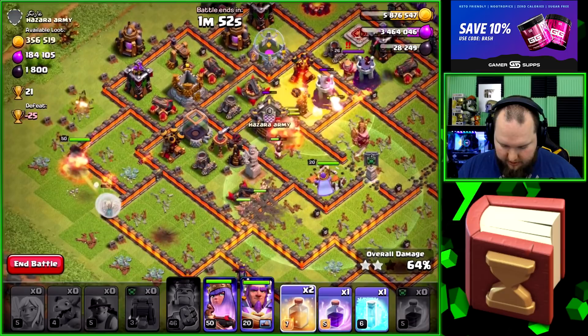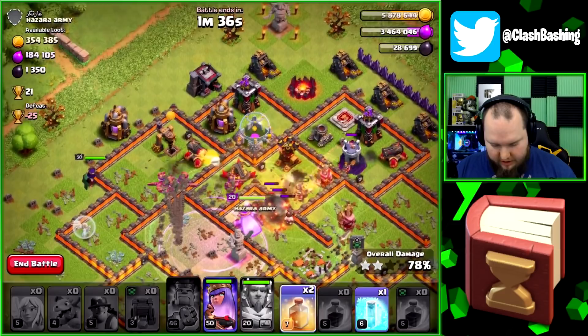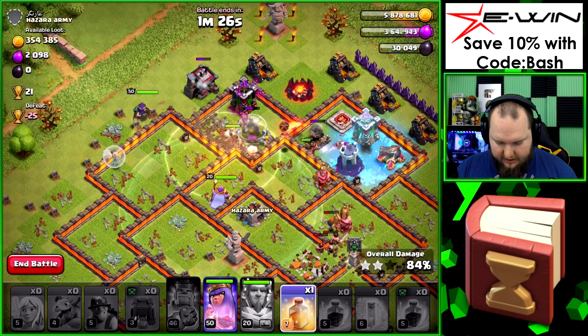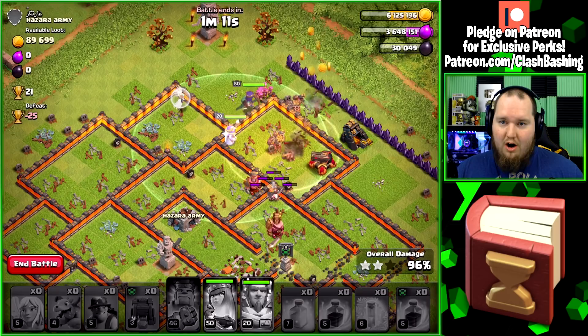We'll throw a heal there. I'm just going to rage these guys up and hit the warden's ability. I don't really like having stuff left over so we're just going to burn through all the spells. We'll get that right in there — freeze spell in over there, queen's working around the back end of the base, miners running through. Last heal over here and we are going to destroy this base — huge loot! Hopefully we can find some more dead bases like that.